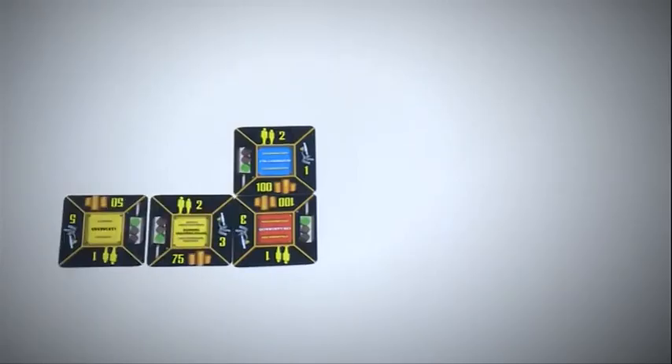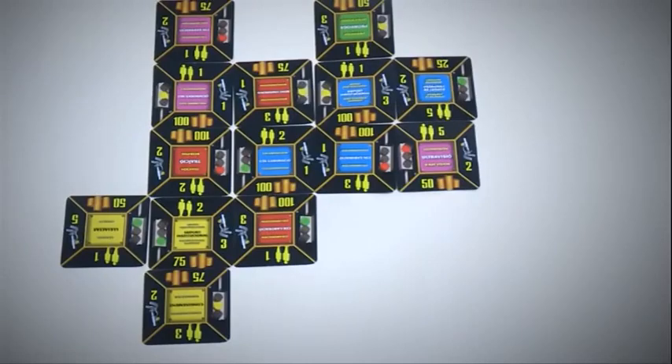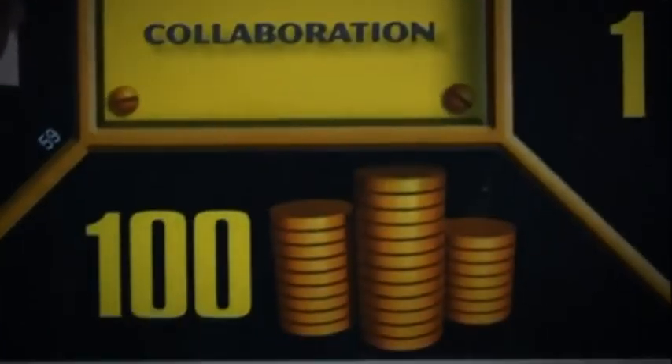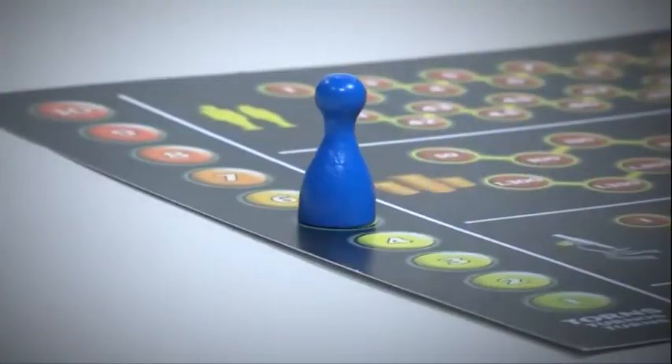To bring about the achievement they have been assigned, players must place collective effort cards on the table, combining the values of the game's four resources: researchers, money, equipment, and time. By doing so, they can reach the milestones the achievement requires.